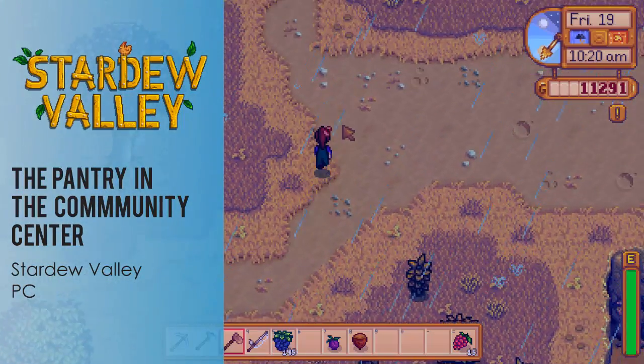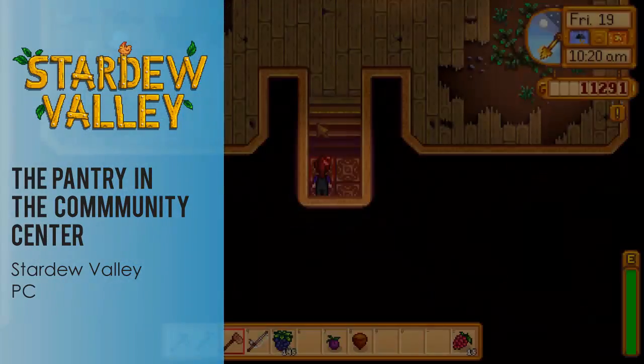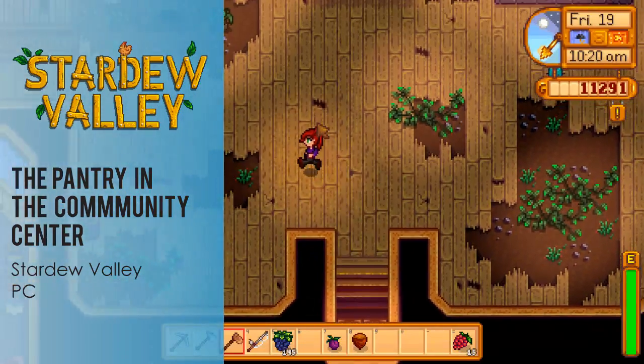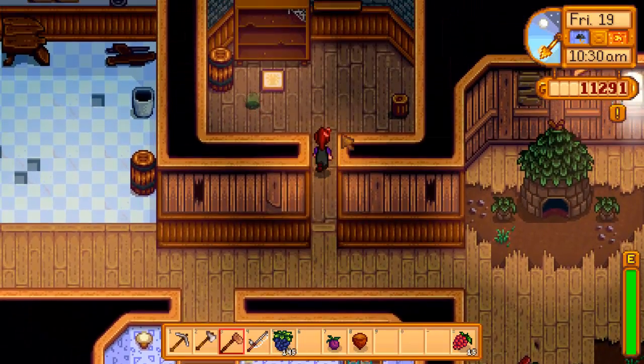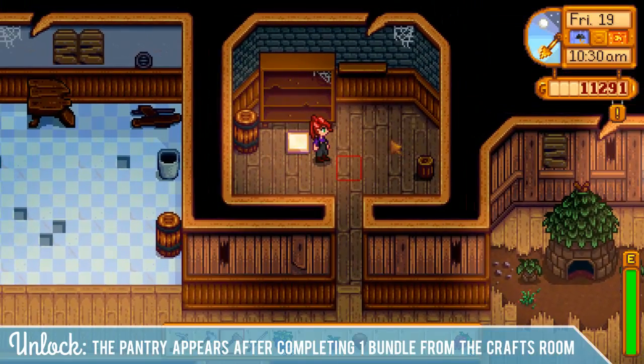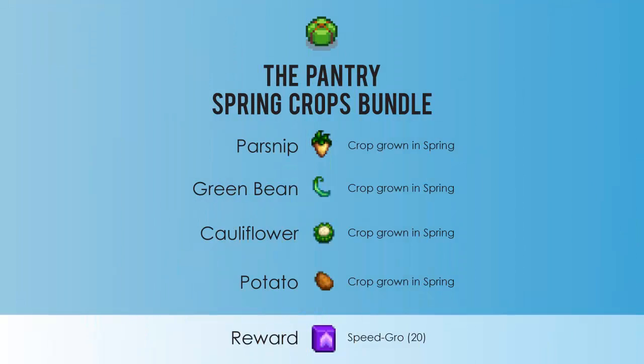Hey, it's Red Lace and today I'm going to show you how to find all the items for the pantry in the Community Center in Stardew Valley on PC, which will unlock the greenhouse. The pantry is up here right above the crafts room, and you'll have needed to already completed one bundle from the crafts room in order to unlock the pantry. You'll want to start saving stuff for the pantry right away because a lot of it is related to specific seasons, so it's best to get started early on this one.